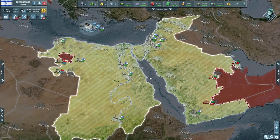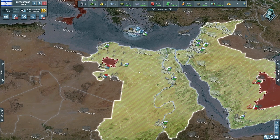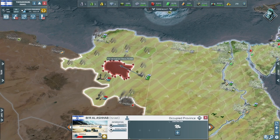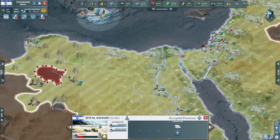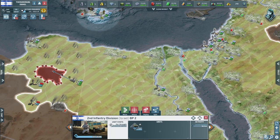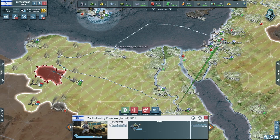Hello everyone, welcome to day 20 of our Israel campaign on Conflict of Nations. As you can see we took Libya very quickly. My little officer has been making his moves — let's support the officer with reinforcements.